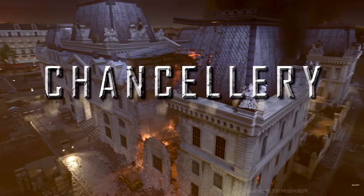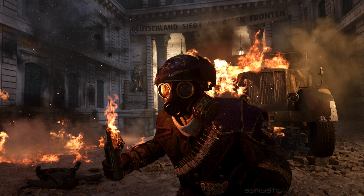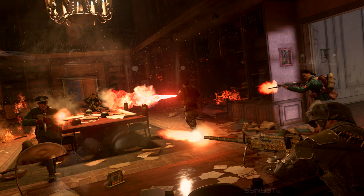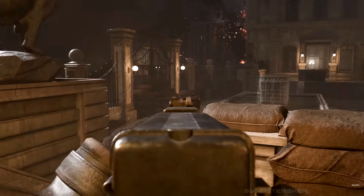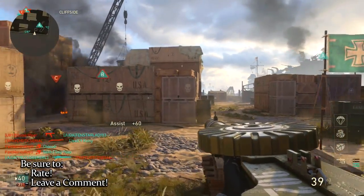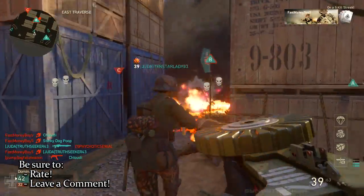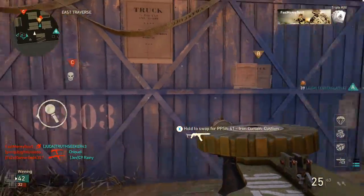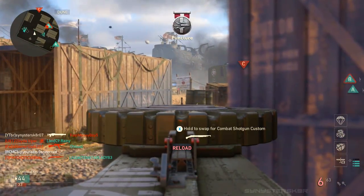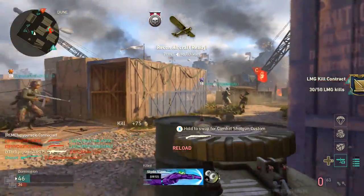The next map is Chancellery — a nighttime map that takes place in the building from that French mission in the campaign where you play as the French female spy. There are courtyards, alleys, and all different little flank routes to take. It seems to have a good mix of indoor and outdoor areas, kind of like Market Garden from DLC 3. Judging by the size of the building it might be a medium map, though it could be small. Apparently you can hide in the trucks around the courtyard to camp and pick people off.